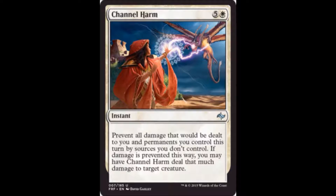Channel Harm is one white and five colorless for an instant. It prevents all damage that would be dealt to you and permanents you control this turn by sources you don't control. If damage is prevented this way, you may have Channel Harm deal that much damage to target creature. This is good removal — something I'd be happy to play in Sealed or Draft. It's a little pricey, but that's what removal costs these days. It takes out your opponent's best creature, gives you a fog effect, and maybe even a chance to crack back. A very good card in limited.